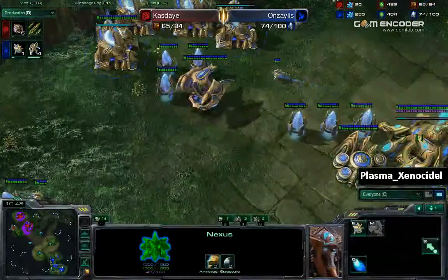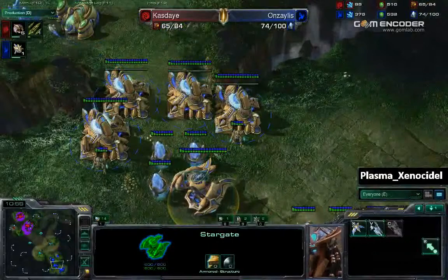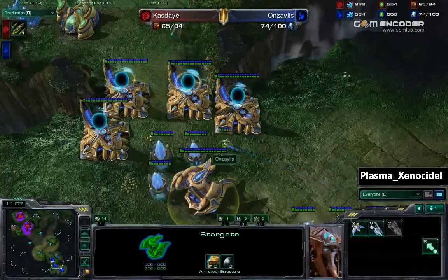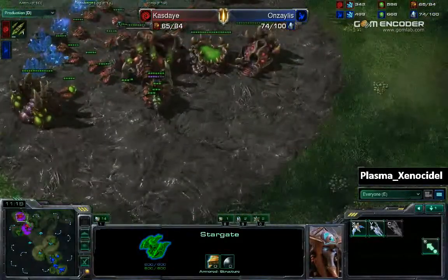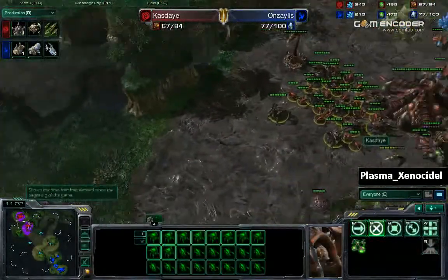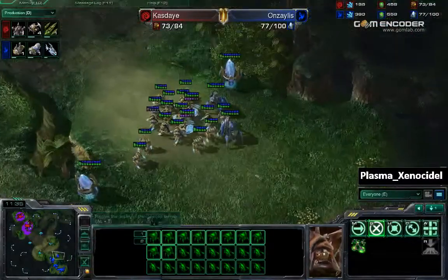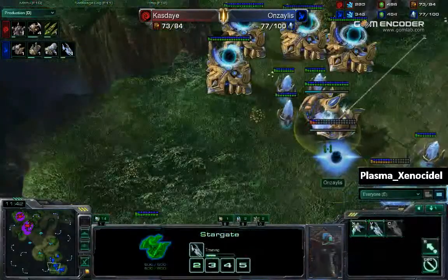I wonder what he's going to get out of this stargate. I have tried my luck with stargate against Zerg and I can say I epically failed — because I don't know how to micro. We'll see if that comes into play. But right now Kaste has nothing to go against air units. So this is a good move for Anzalus. He knows he just forced the opponent to get a lot of zerglings and probably tech up to roaches — which is why he got some stalkers and sentries. But he thought one step ahead and got a stargate.